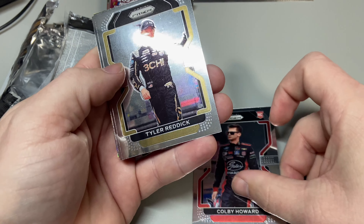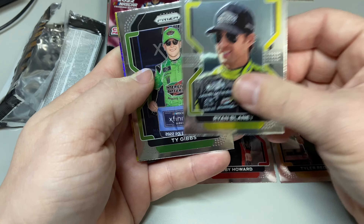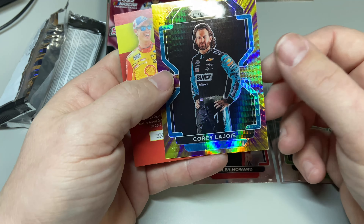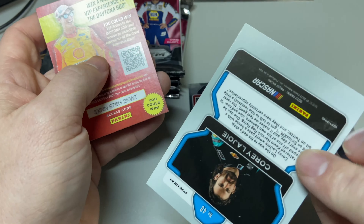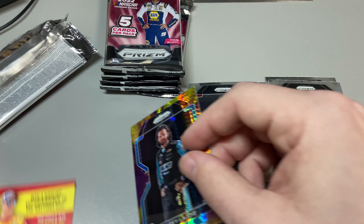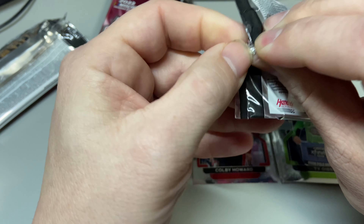We have Tyler Reddick, Ryan Blaney, Ty Gibbs, and Cory LaJoie. That's pretty cool — I think those are the gold silver prism cards. We'll put that here, pretty awesome. Pack one in the books!